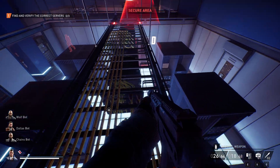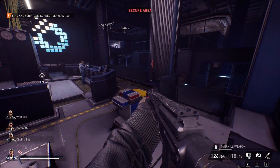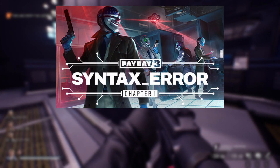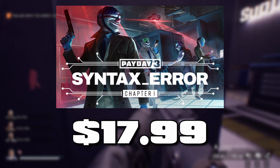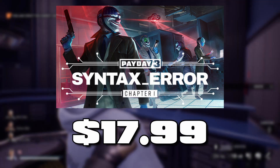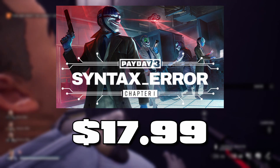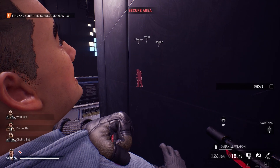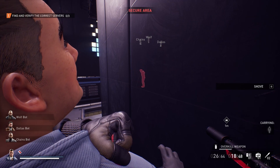Hopefully they can add more content into each of the DLCs. The whole Chapter 1 Syntax Error DLC costs in total $17.99. If you want to save a little money, I would recommend buying the whole Chapter instead of the DLCs individually — but even then, I still don't think that price is worth it. You've heard my thoughts and review of this first DLC — not of the update, but of the DLC.